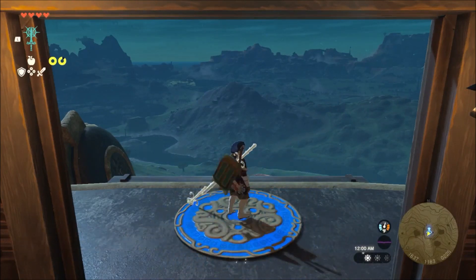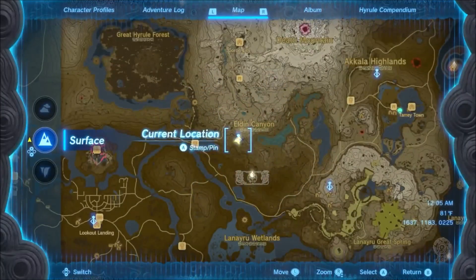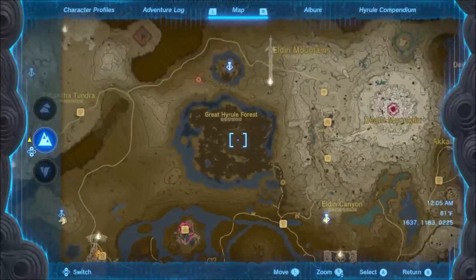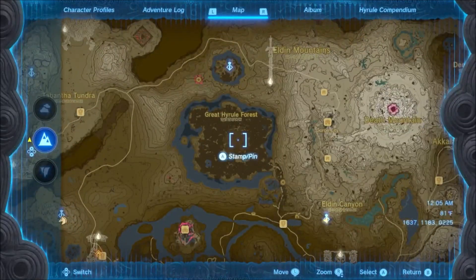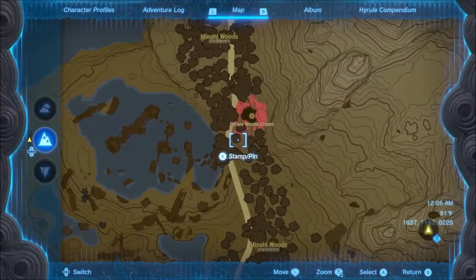Start off by making your way to the Eldon Canyon Skyview Tower, and we're going to make our way down the Minish Forest Chasm. The Great Hyrule Forest is impassable on the surface, so we'll need to make our way underneath by traveling through the Minish Woods Chasm.